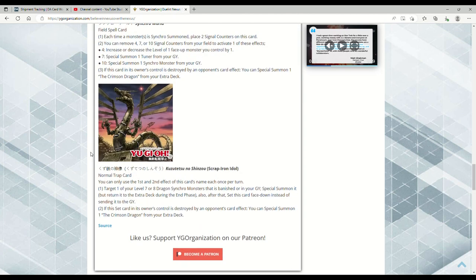Then we have Scrap Iron Idol, inspired by Scrap-Iron Scarecrow — a Normal Trap. First and second effects are each once per turn. Target one of your Level 7 or 8 Dragon Synchro Monsters that is banished or in your grave, special summon it, but return it to the extra deck during the end phase — doesn't matter if you're just going to synchro with it. Also, after that, set this card face down instead of sending it to the grave. If this set card in its owner's control is destroyed by an opponent's card effect, you can special summon a Crimson Dragon from your extra deck.